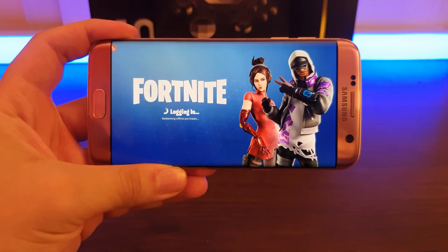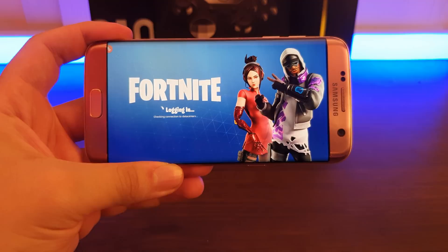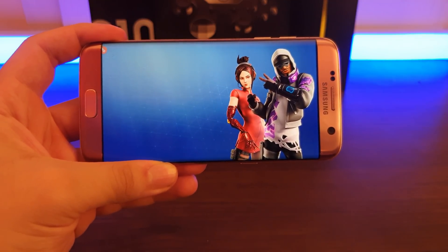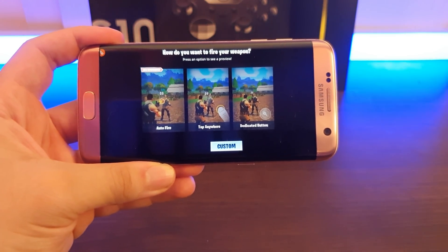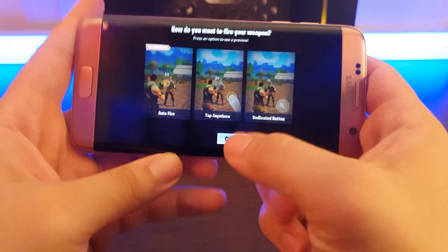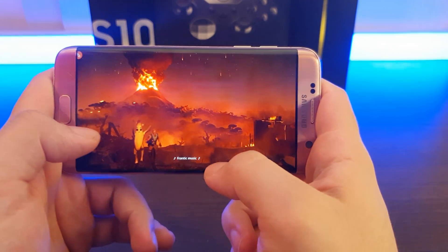Magisk is a systemless root, so the game cannot detect it — that's why you need to root with Magisk. After rooting, I downloaded an app called GL Tools. This app lets you trick apps into thinking you have a different phone with different specs, so the game won't detect that you have, for example, an S6 Edge. It would detect that you have a Note 9 or something like that, tricking the game into thinking you have a better device.